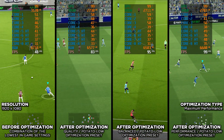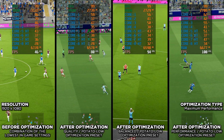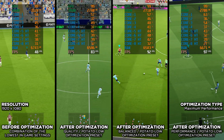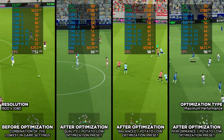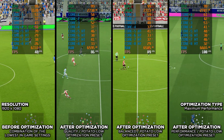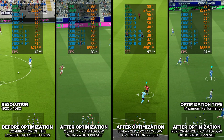Let's now maximize the FPS numbers using my maximum performance optimization and Low Specs Experience — my PC video game optimization solution built to improve average FPS numbers, boost overall performance, and deliver smoother gameplay in hundreds of PC games. The maximum performance optimization method in this video is designed for low-end PCs, laptops, portables, and other devices with limited hardware resources.